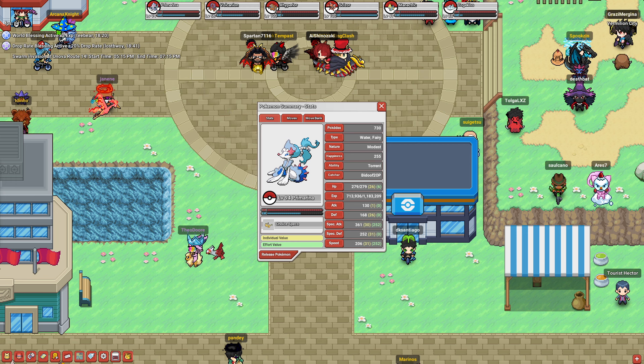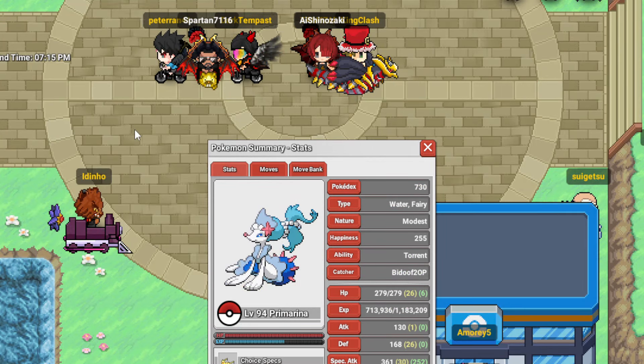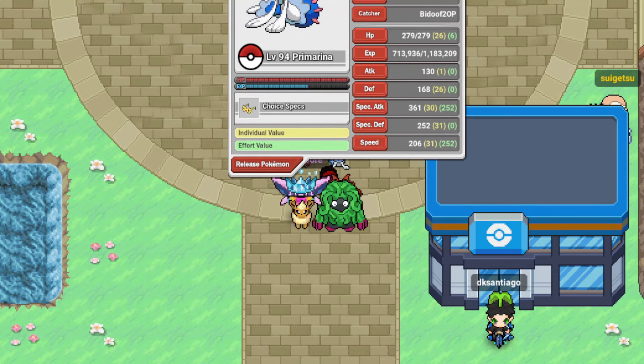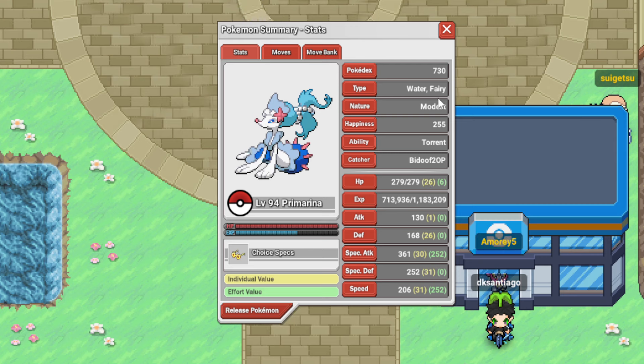Anyway, we're using Primarina today. Huge shoutout to Khabibo for letting me use this Primarina. Pretty cool mon. Really, really insane IVs - max speed, max special attack. Choice Specs is what we're running with Torrent.